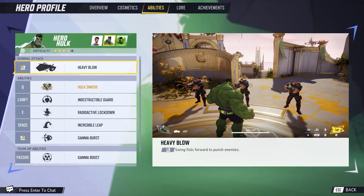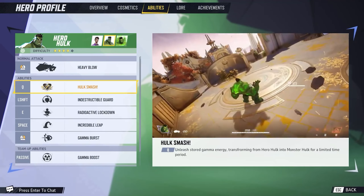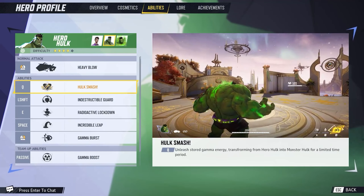Hulk is still a four-star character, which is surprising because I thought he'd be easy based on how he's implemented in other titles. What's interesting is Hulk actually has three forms: Hero Hulk, Monster Hulk, and Bruce Banner. As Hero Hulk, he's got Heavy Blow — swing fist forward to punch enemies dealing substantial damage. He's got Hulk Smash to unleash stored gamma energy, transforming from Hero Hulk into Monster Hulk.